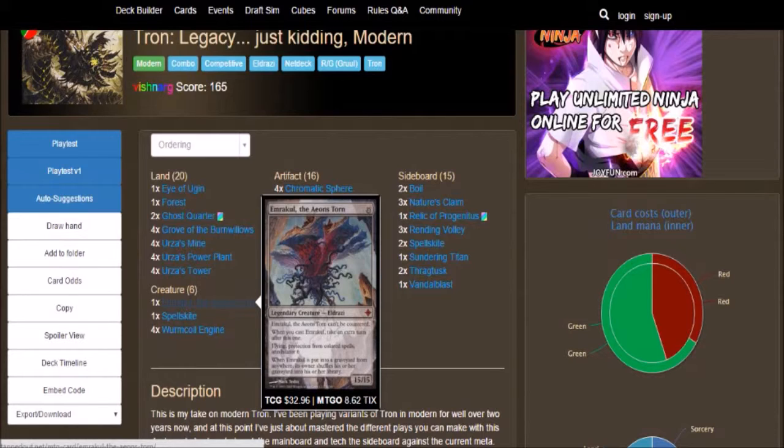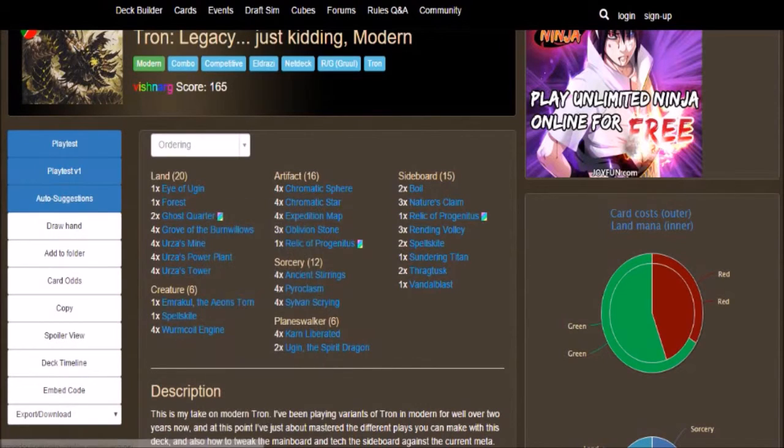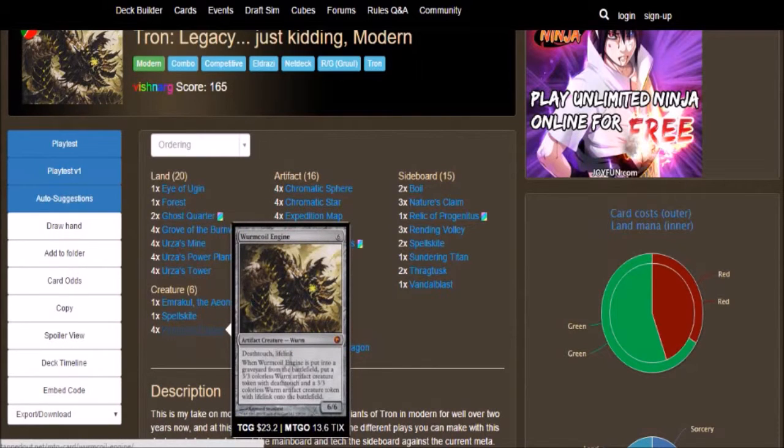A really good Eldrazi that allows you to keep all your cards. Then we got 1 Spellskite, which is a 0/4 for 2 colorless. And then with 1 Phyrexia mana, change the target of a target spell or ability to Spellskite. Then we got 4 Wurmcoil Engine, being a 6/6 for 6 colorless, with Deathtouch and Lifelink. And when it is put into the graveyard from the battlefield, put a 3/3 colorless Worm artifact creature token with Deathtouch and one with Lifelink onto the battlefield.